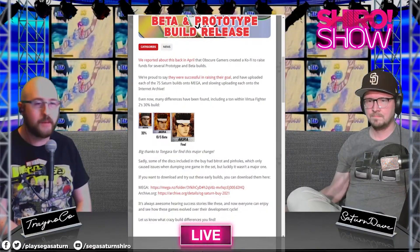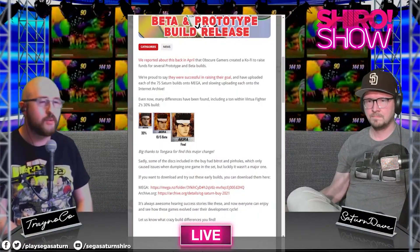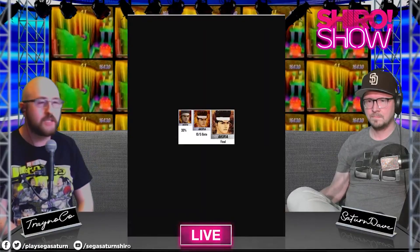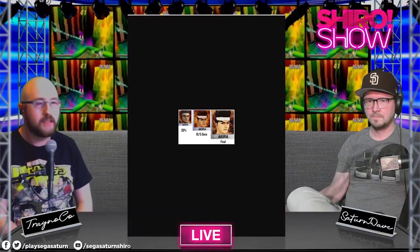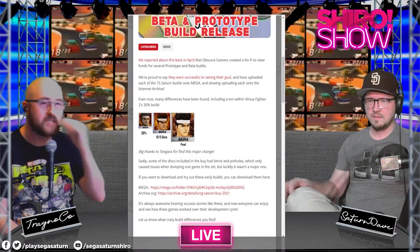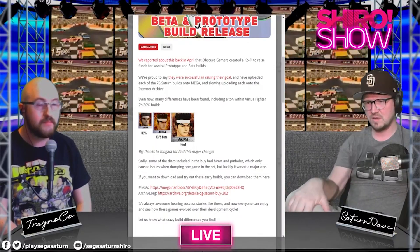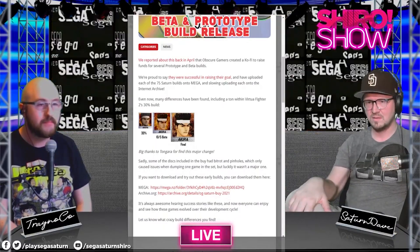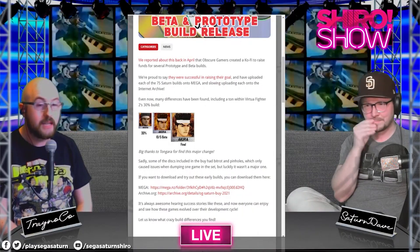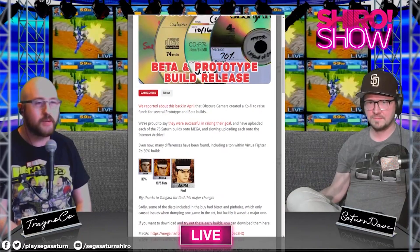Right out of the gate, people are finding differences. Tungara from clockworkknights.org found some differences in the Virtua Fighter 2 build — there are a lot of model differences, which was interesting. He's posted a bunch of other model comparisons since. And that's just one of 75 discs — imagine what the others might hold.